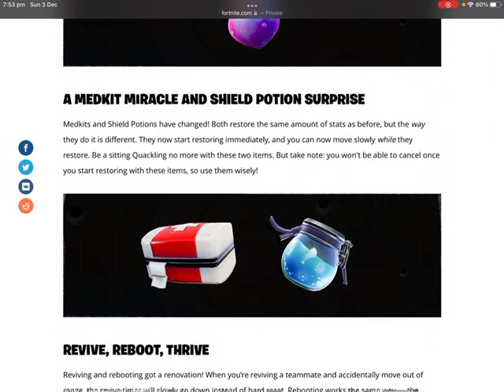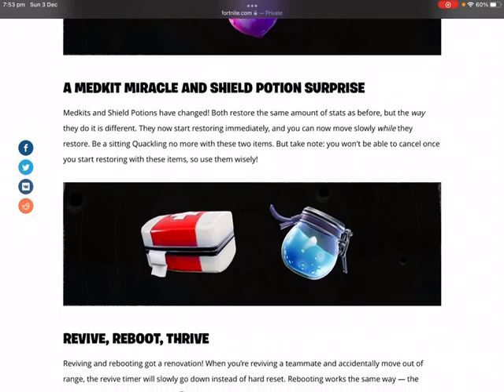A Medkit Miracle and Shield Potion Surprise — so they've both changed. Both restore the same amount of stats as before, but the way they do it is different. They now start restoring immediately, and you can move slowly while they restore. That's pretty cool.